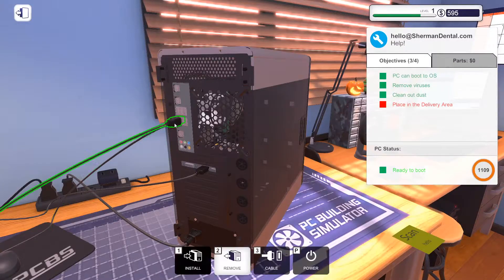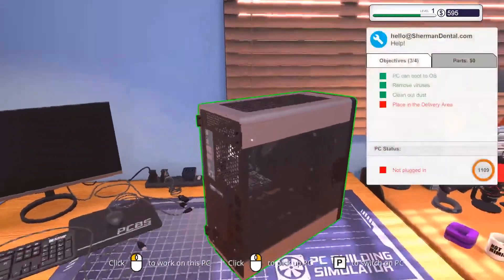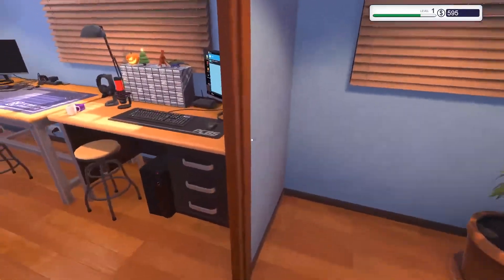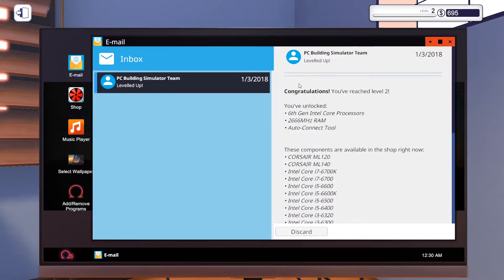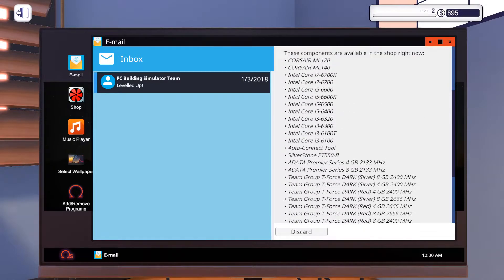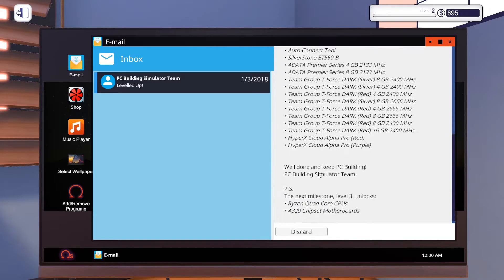Turn it off, pull all the wires, and put you back down. Sweet. Collect. Let's go — we are making our way to those millions real fast. Level two! A lot of stuff I just unlocked, including an i7. Not quite at the i9s yet, but we'll get there.